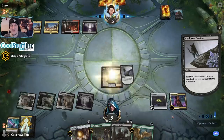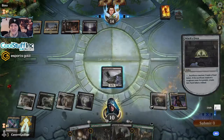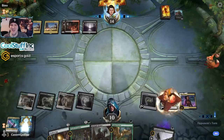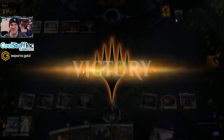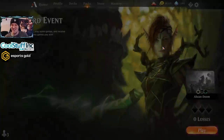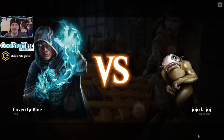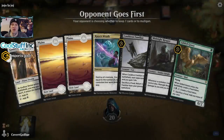Might as well use cat oven — those life points matter. That was like, we were just getting dumpstered by Knights of the Ebon Legion and our opponent just scoops. What on earth is happening? Jojo la. Jojo. All right.